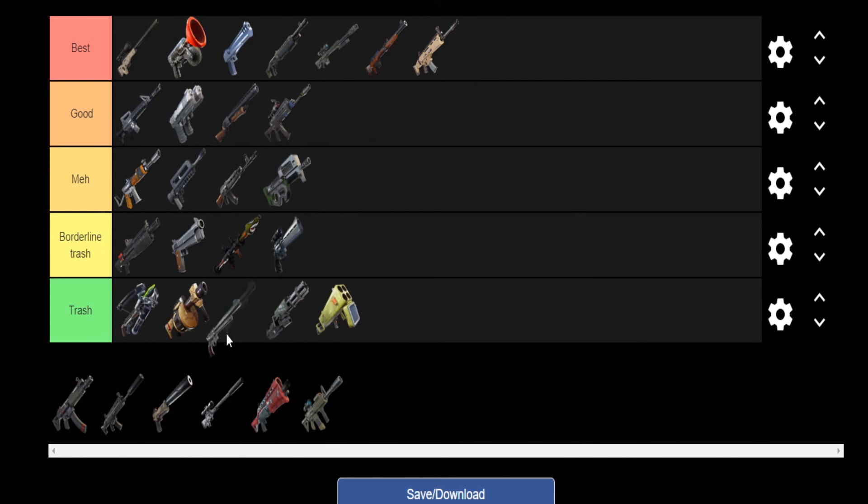Next up we have the Six Shooter — it's just Trash. I don't even know why we got that weapon. You can't hit shots, you can't really do anything with it. It was just a weapon for certain areas in that season — so just Trash.